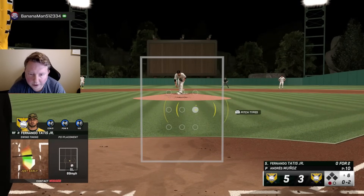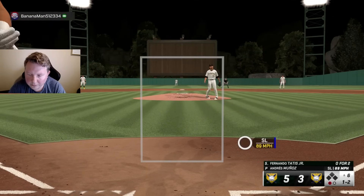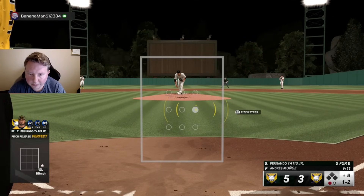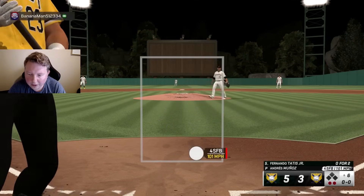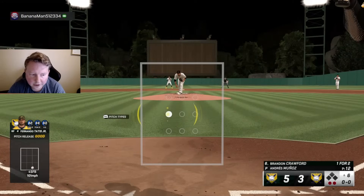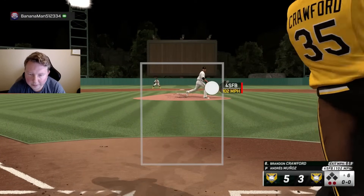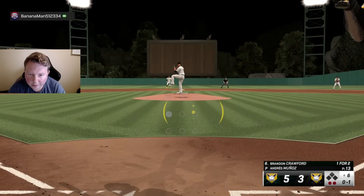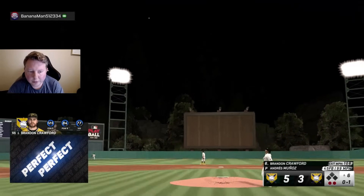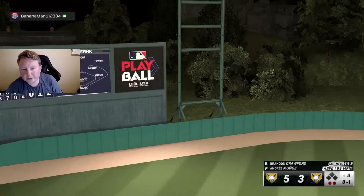Big go-ahead home run for us — trying not to swing at sinkers in off the plate. That's a pretty uncommon pitch actually — good pitch from him, people don't paint low and away like that very often. Kind of hard for me to swing at that with the slider in play. Back to back four-seams and Crawford's going to go the other way — six to three. I wonder if he'll go slider now first pitch, the opposite of what we just talked about.